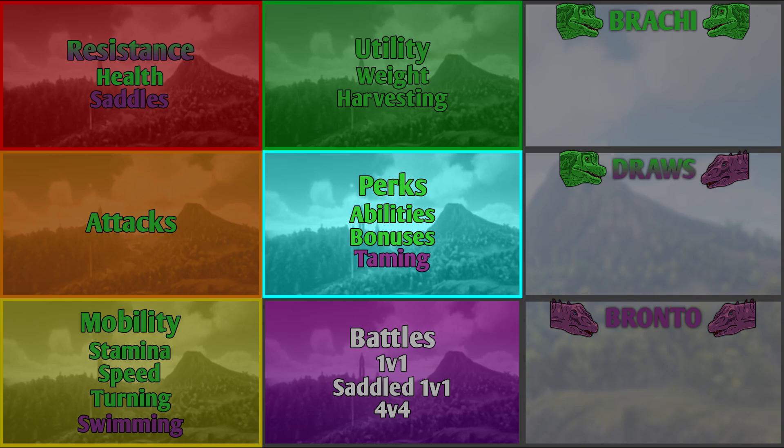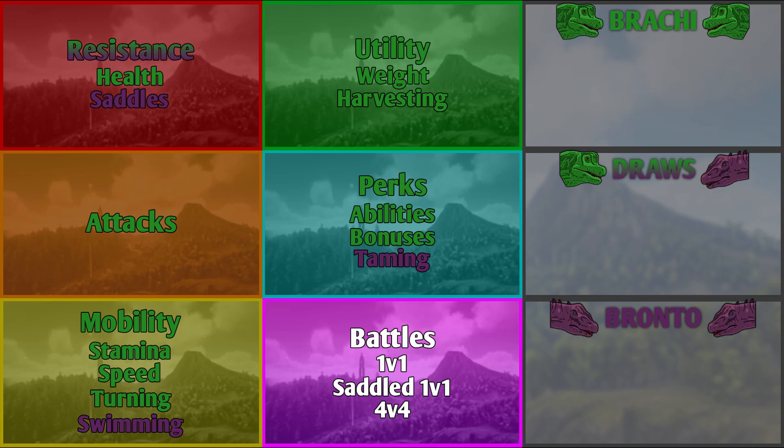The Brachy wins the perks category with 2 wins. The next and final category is the battles category. This will show the creatures' unmounted combat capabilities. There will be 3 battles: the 1v1 battle, the saddle 1v1 battle, and then the mate-boosted 4v4 battle. In all of the battles, the creatures will be at their level 1 base tame stats.